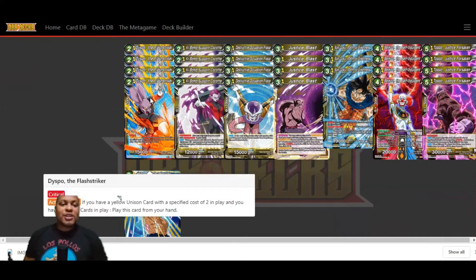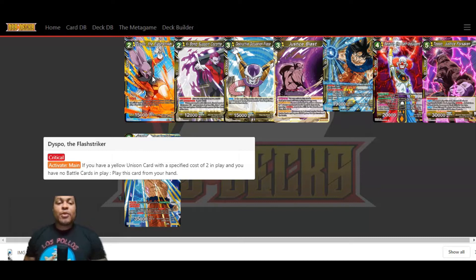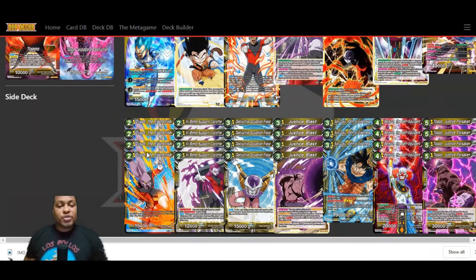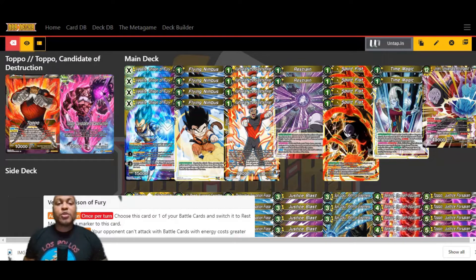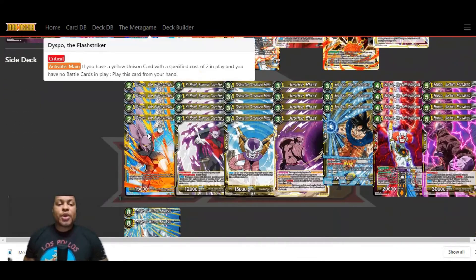Let's move to Dispo the Flash Striker. I really like this card because of his Activate Main: if you have a yellow Unison card with a specified cost of two in play and you have no battle cards in play, you can play this card from your hand for free. The strategy here was getting bodies on board during my opponent's turn or using Dispo, which doesn't tap my energy, leaving my energy standing for the extra cards I need to protect my Unison card and grind out the game. We're running four of these — he's critical, 1500 power, and he's coming out turn two.